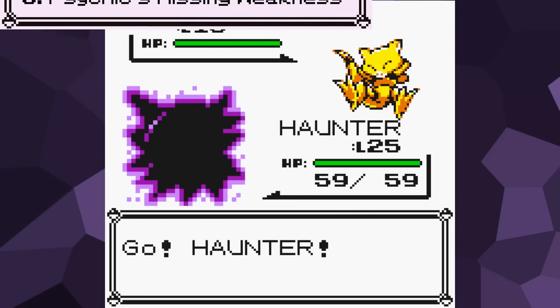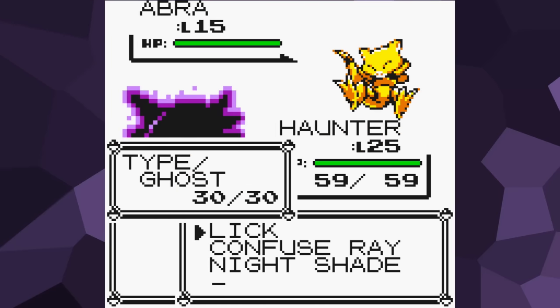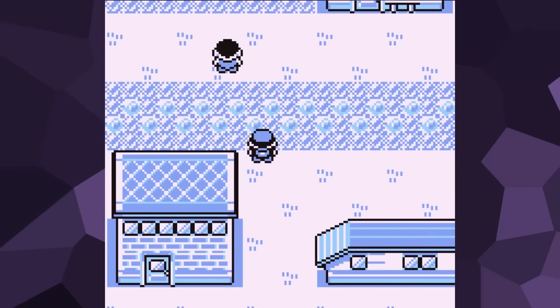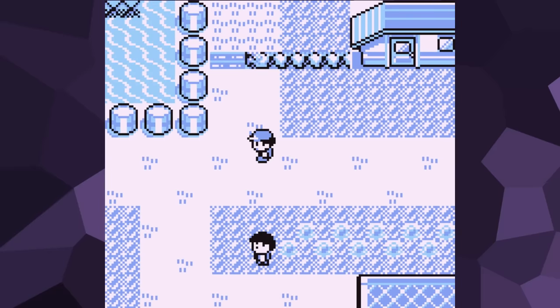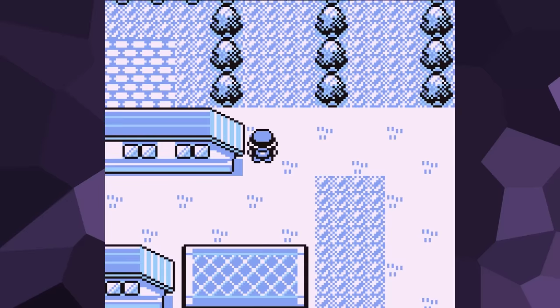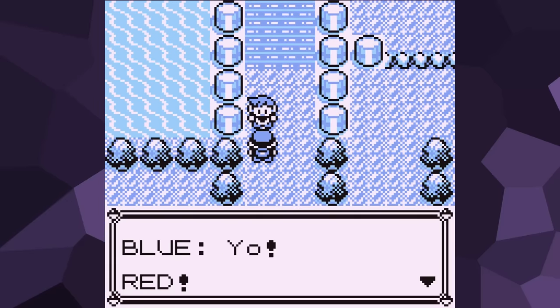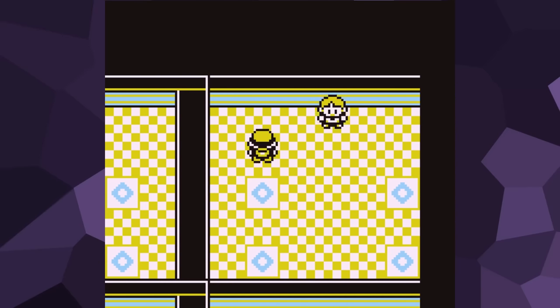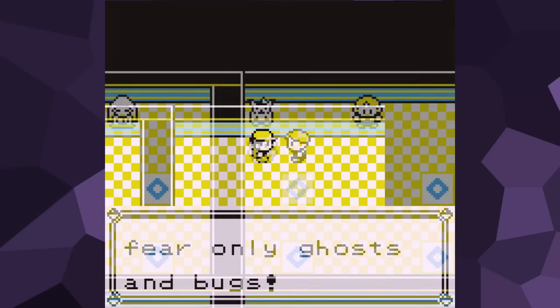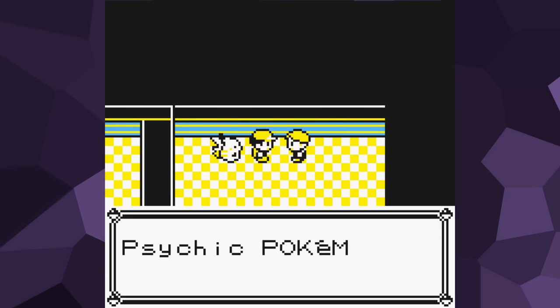Number 8: Psychic's Missing Weakness. One of the most infamous blunders with Gen 1's type matchups was the fact that Psychic types were immune to Ghost moves when they were supposed to be very weak against them. What's even more funny and often overlooked is how Game Freak addressed this in Pokemon Yellow. In order to maintain compatibility with the earlier Gen 1 releases, all glitches related to the battle system had to be left as-is, or it would cause even more problems. Although they couldn't correct this mistake properly, they instead changed a piece of dialogue to stop players from getting confused. In Saffron City's Gym, there's an NPC that talks about the weakness of Psychic-type Pokemon. In Red and Blue they say that Bug and Ghost types work well against them, but in Yellow the reference to Ghost types is dropped entirely.